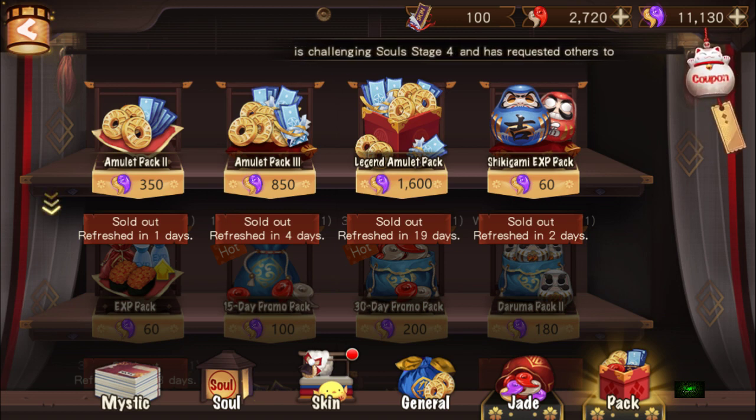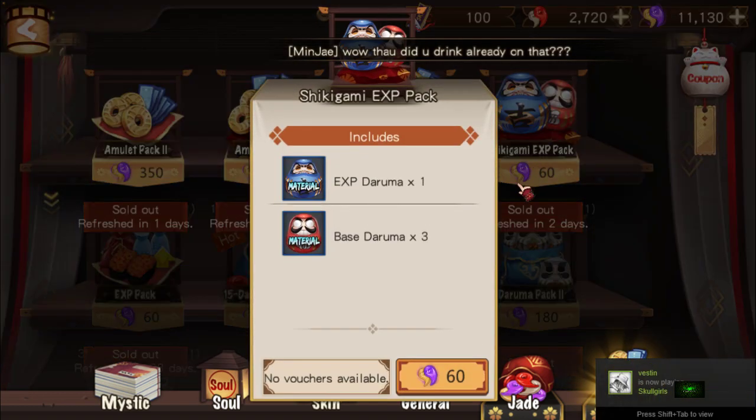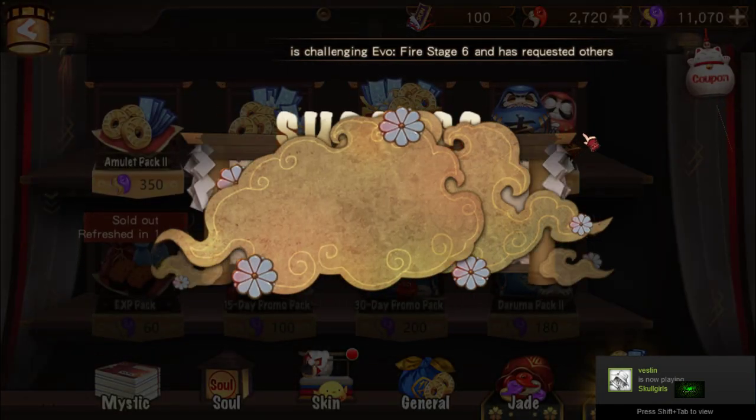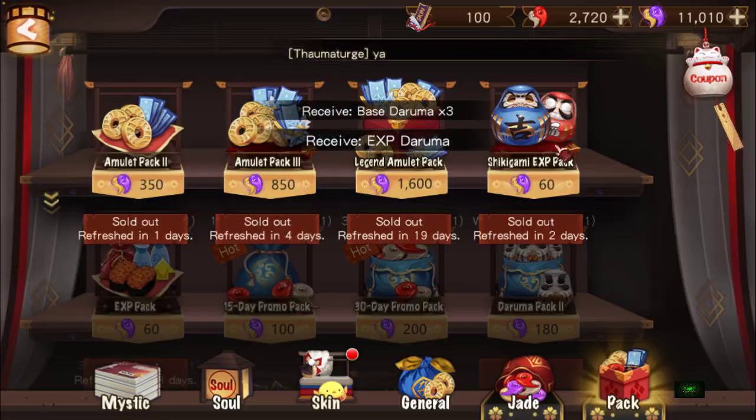What's up guys, Zaf here back with some more on Onmyoji. Today we have a privilege to look into the mind of the whale on how they promote their Shikigamis just via feeding. The first thing they do is they will buy tons of these Shikigami EXP packs — one there, two there, three there, and so on.